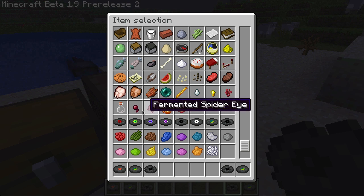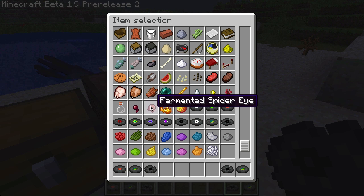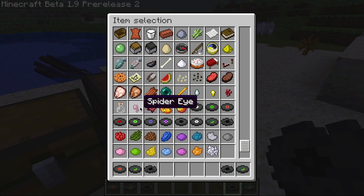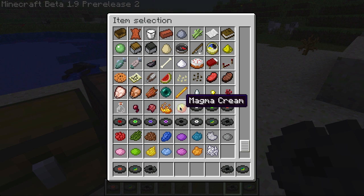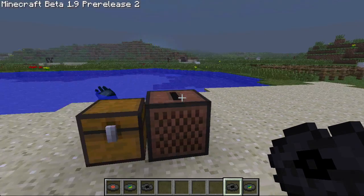Back to what's new — there are a few new things: a glass bottle, spider eye, fermented spider eye, blaze powder, and magma cream. I'm guessing you get these from spiders, and these from that blaze thing. It's all for potions, because they're going to be implementing that pretty soon into Minecraft.